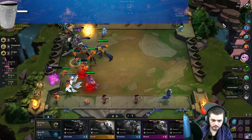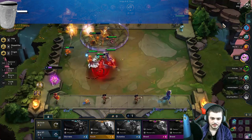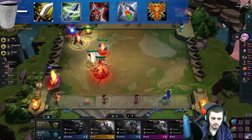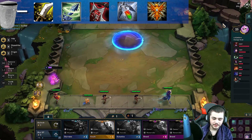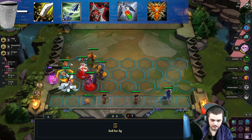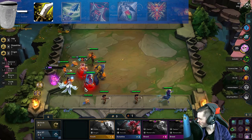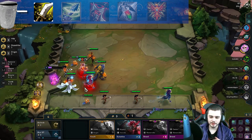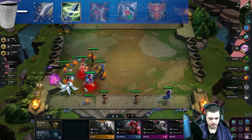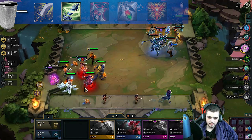And finally, we reach the TFT Item Graveyard, also known as the D tier. These are the items I would almost never recommend building, and those items are Sword of the Divine, Zephyr, Zeke's Herald, Redemption, and Locket of the Iron Solari. Realistically, if you ever build these items, you either misclicked and dragged them onto the wrong unit, or you have a split personality intent on sabotaging your TFT games. Sword of the Divine has a 5% chance to give you 100% crit, but when every champion already has a 15% chance to crit, why would you ever waste a BF Sword and Recurve Bow on this item? Zephyr is only really decent in the very late game and is just more of a nuisance than anything — this is an item I literally only build at the end of the game if I can't use the components for anything else.